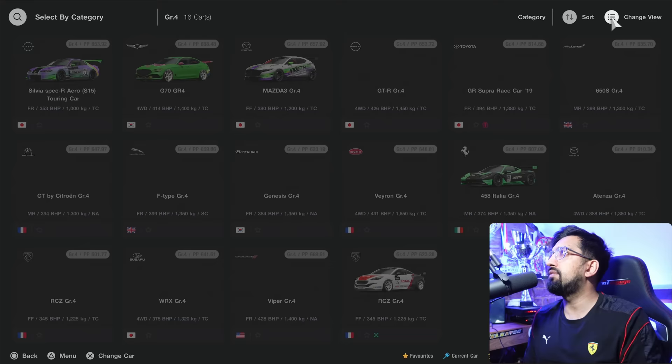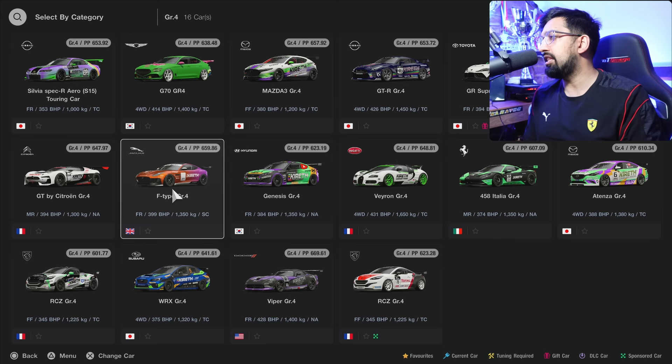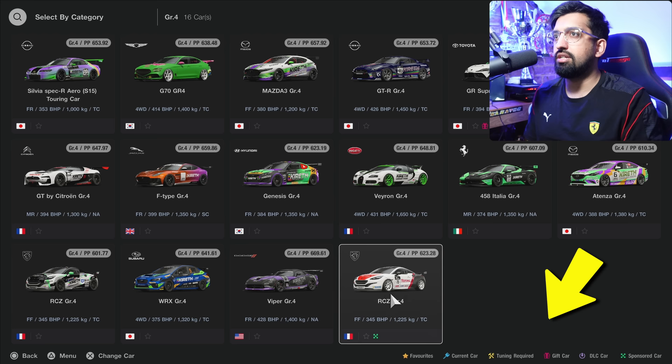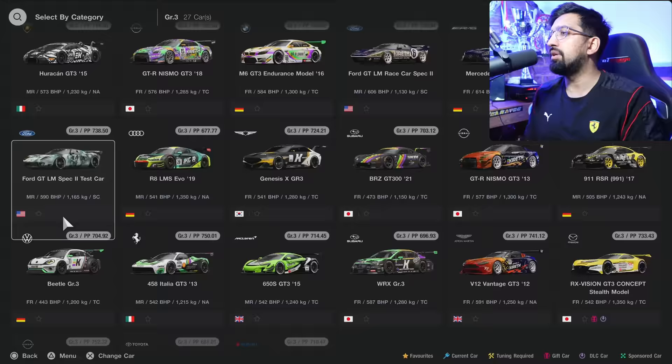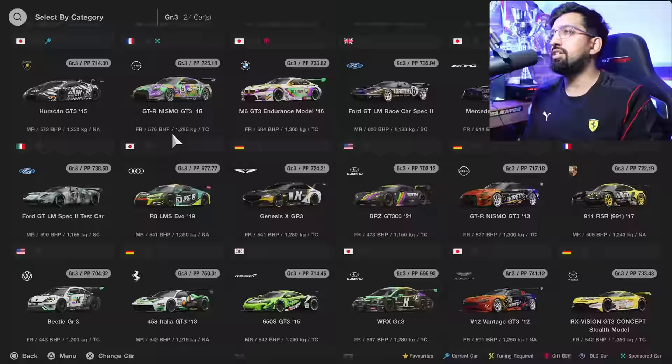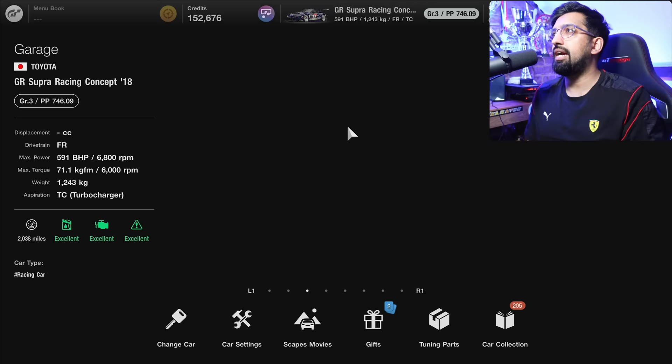You can choose categories and see your owned cars. There's a key at the bottom for gift cars, DLC cars, and sponsored cars. I can show you a DLC car — the 25th anniversary Supra there at the bottom. These are all cars I own in the game, either bought, rewarded, or otherwise. I can put liveries on them.